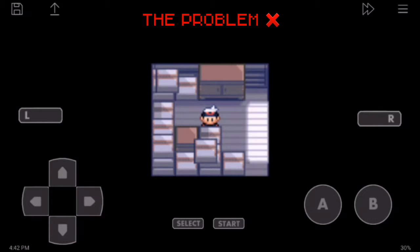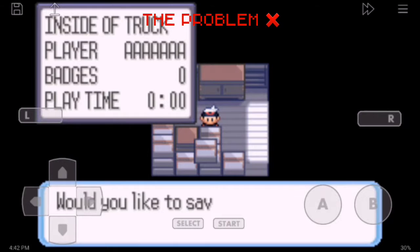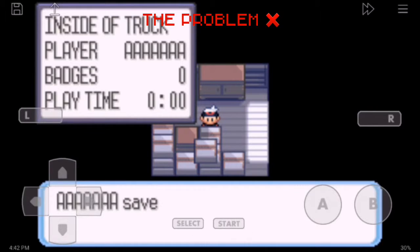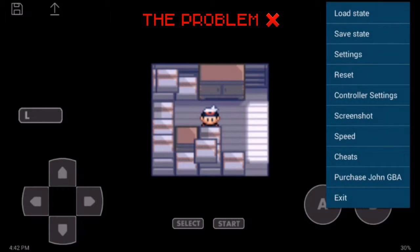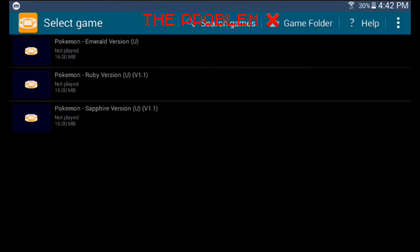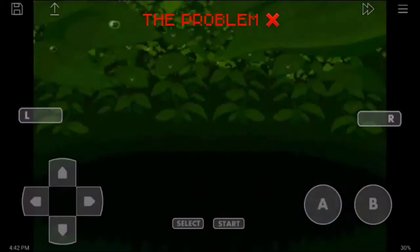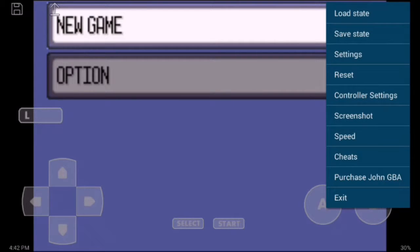Not really a problem but anyway, so you would press here, press save, yes you play and it's saved. But when you would go back, it wouldn't be there. So how to fix this? Very, very easy.